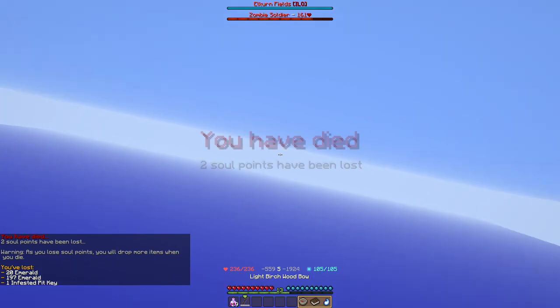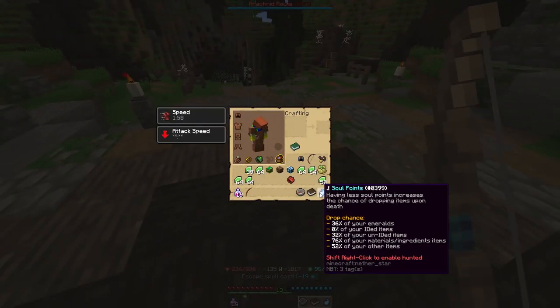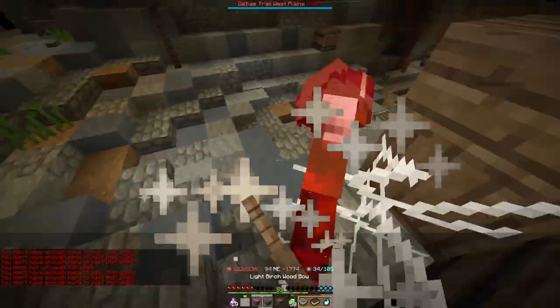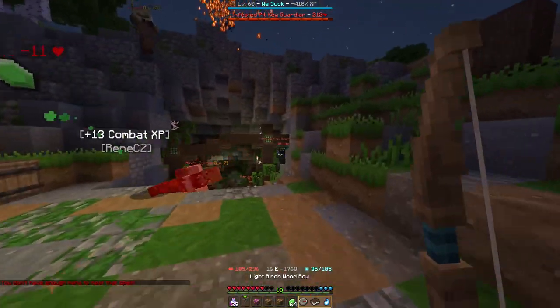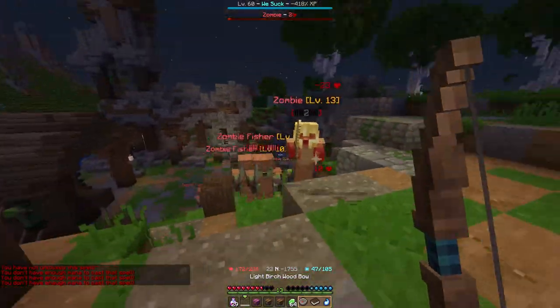Lost the Infested Pit Key — that happens when you have one soul point. Not any cobweb. Not again. I survived. Another one — I will probably die with it as well, or maybe even without it before I can get it.